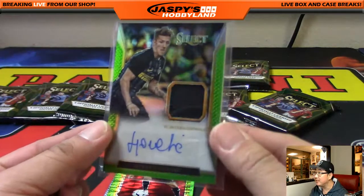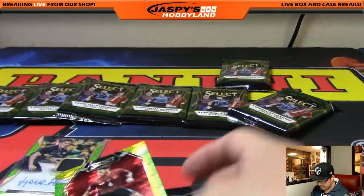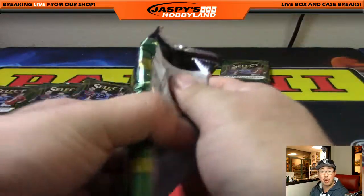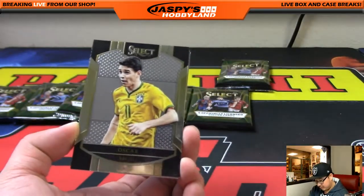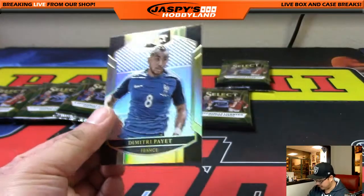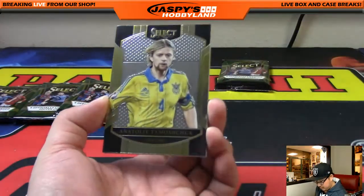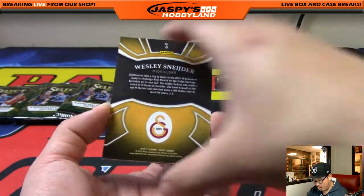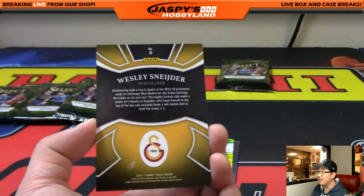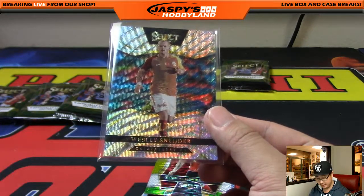That green parallel looks pretty sick too — it looks like the grass, the pitch on the soccer field right there. Your auto, one more relic, plus whatever other low-numbered cards there may be. There's Oscar, John Stones, a blank card, and there's Payette again, who's been having a pretty solid season. And Wesley Schneider — looks like your Equalizers card, with the sort of wave look on the front. Nice — part of the big Turkish football club, Galatasaray.